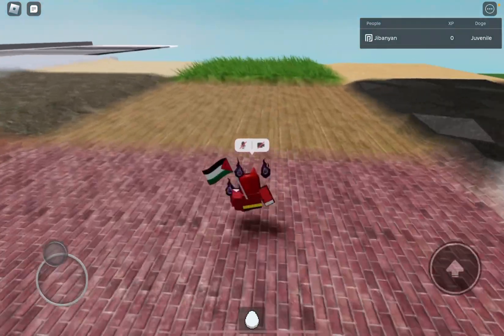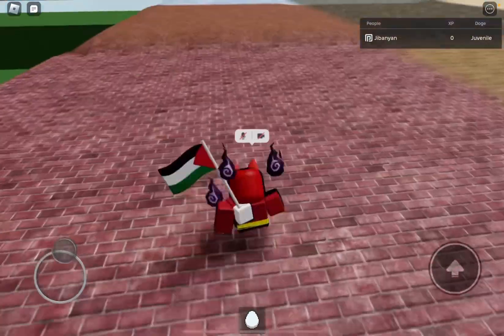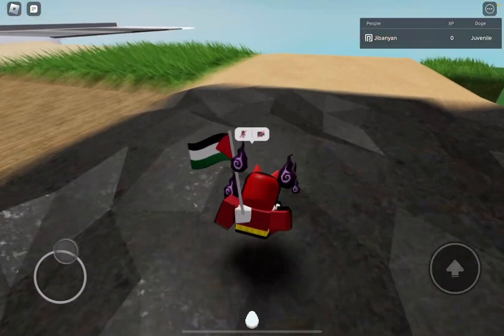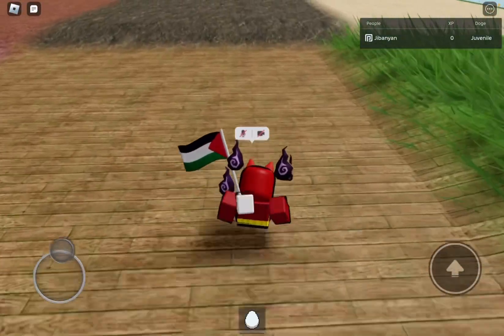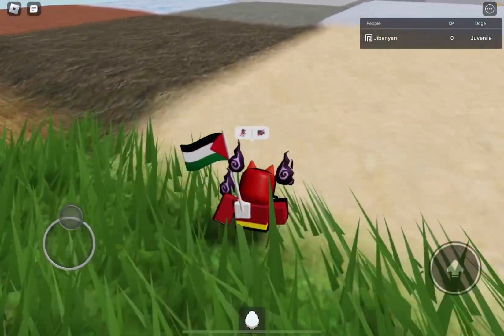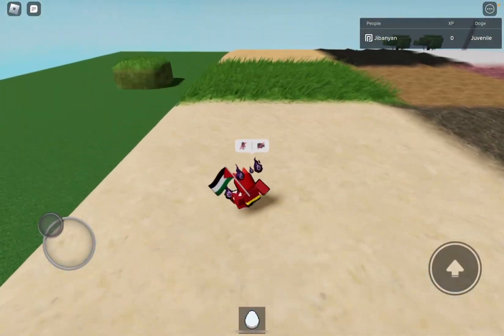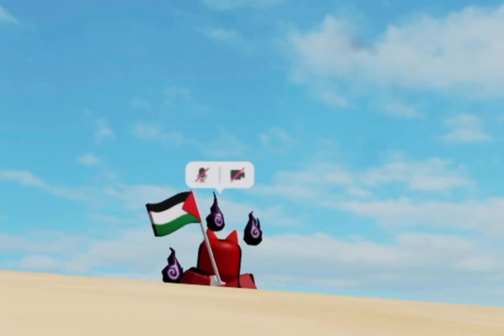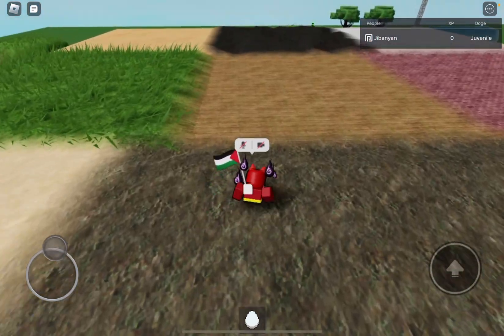Before we get onto the Doge, this is just a little representation of the walking sounds. I got brick, snow, rock, wood, grass — the usual stuff. As you can see, there's wind in this game as well. You can see there's grass here, and my smoke effect from my cursed flames is like flying up in the air. Very interesting.